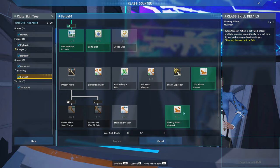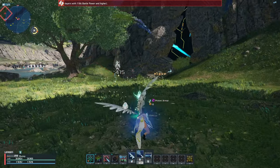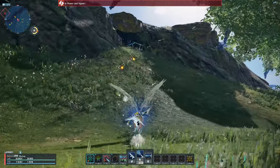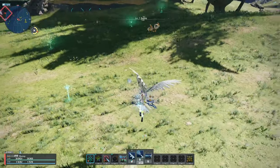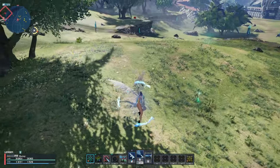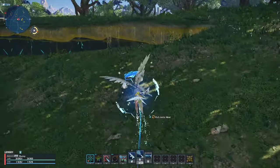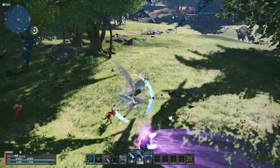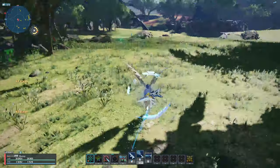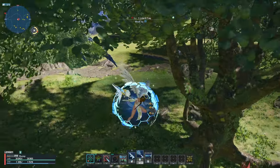Now that you know everything about Ranger, how do you apply this to farming? First up is Solo Farming. Like the name implies, you are farming by yourself, and it's one of the best ways to farm. This is done with Ranger's photon art Homing Darts — it can attack up to 9 or 10 enemies at once, allowing you to kill everything in one hit and move to the next group of enemies. This is by far one of the best solo farm methods. In the future, when you can one-hit kill higher level enemies with this skill, it will be even better.